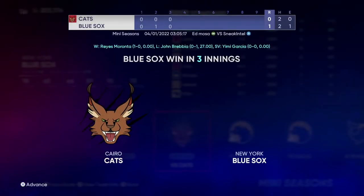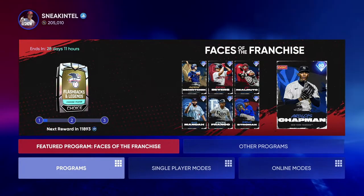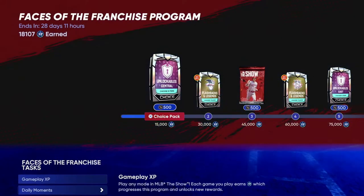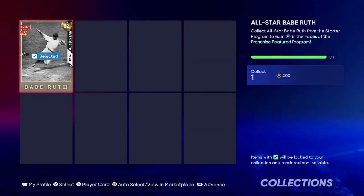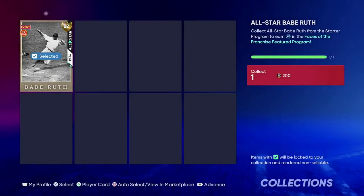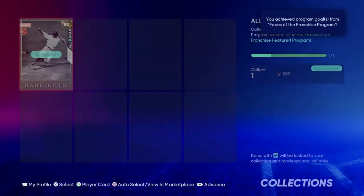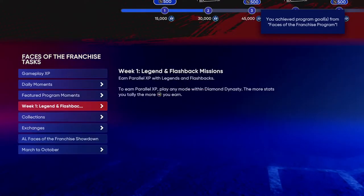As you guys can see here, I did beat them and I finally received the Babe Ruth program card. You guys are going to want to use this for the program of this season, which is Faces of the Franchise, and you want to get him done — he has 10,000 XP for it. So make sure you guys get this card done.